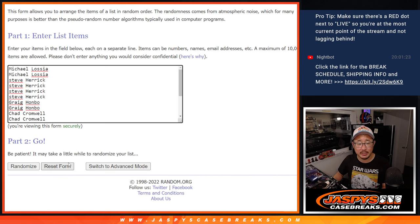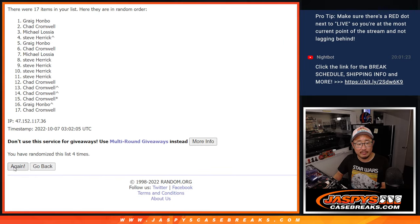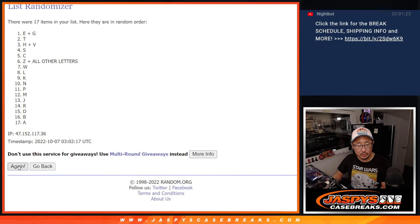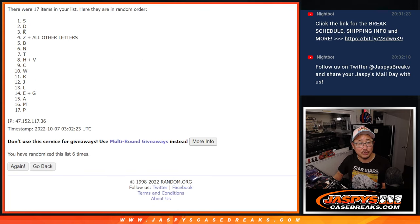Two and a four, six times for names and letters — one, two, three, four, five, and six. Greg down to Chad. Two and a four, six times for the letters — one, two, three, four, five, and sixth and final time. After six, we got S down to P.